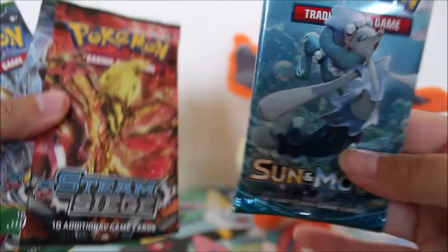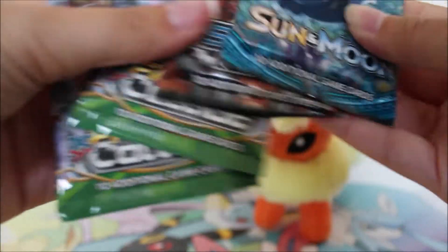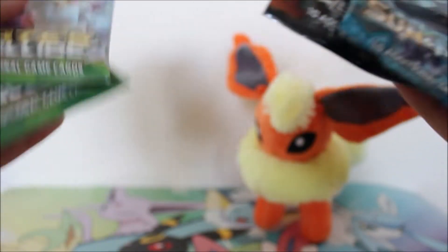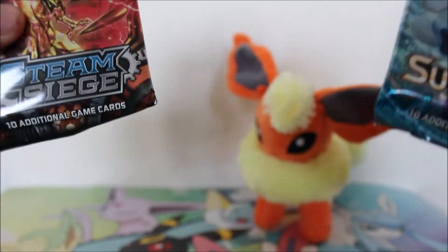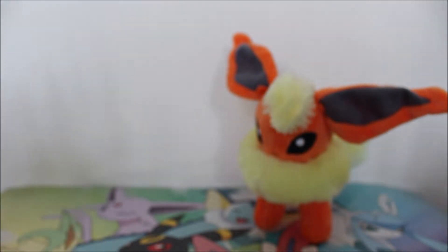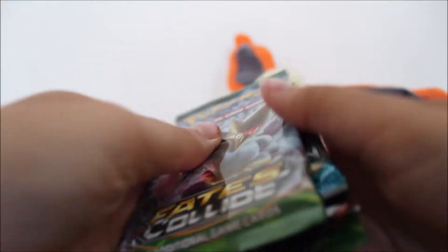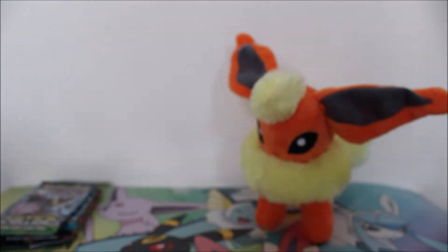Then you get four booster packs: we got two Fates Collide, a Steam Siege, and a Sun and Moon base set. So we got a little bit of an XY pack selection here and then one Sun and Moon. The order we're gonna open them in is Fates Collide, Sun and Moon, Steam Siege, and then Fates Collide again.